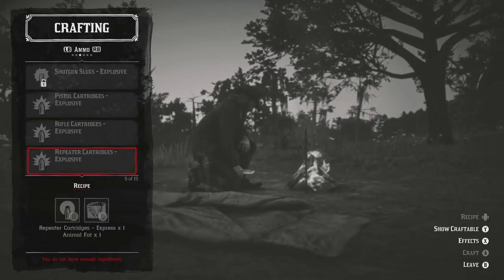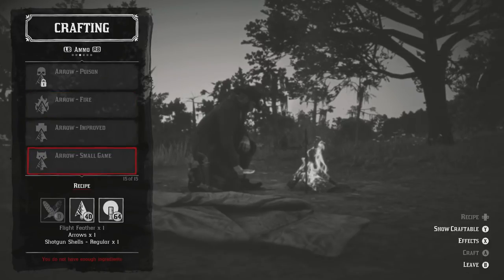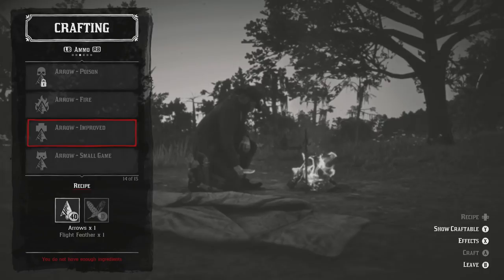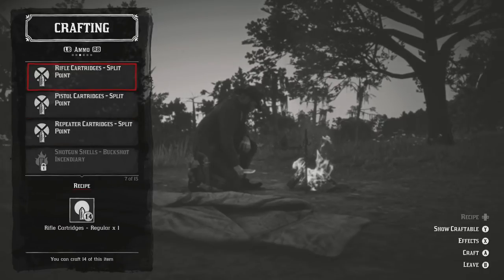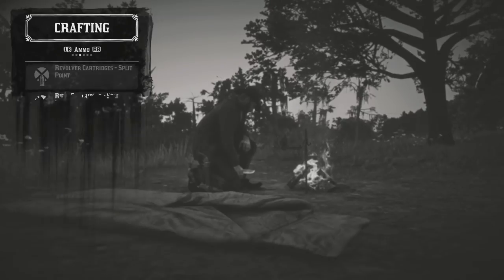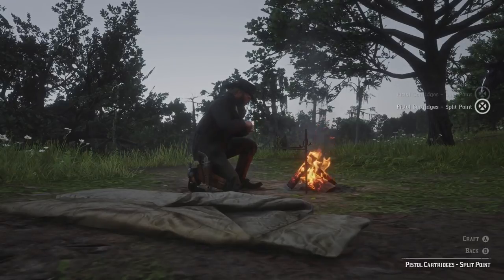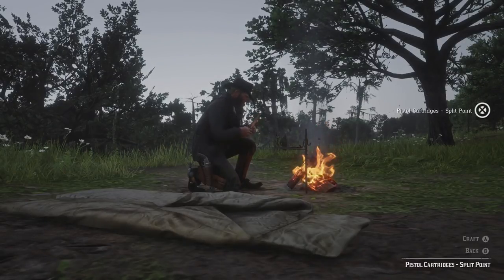Tiny spoiler alert: if you do not want to know how to obtain the poison arrows, because they require you to have a recipe, don't watch from this point on. You'll find that recipe in the general store down in Rhodes — it's a town you come by naturally if you follow the storyline.